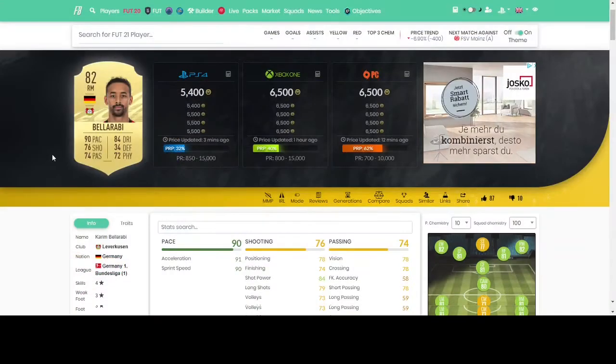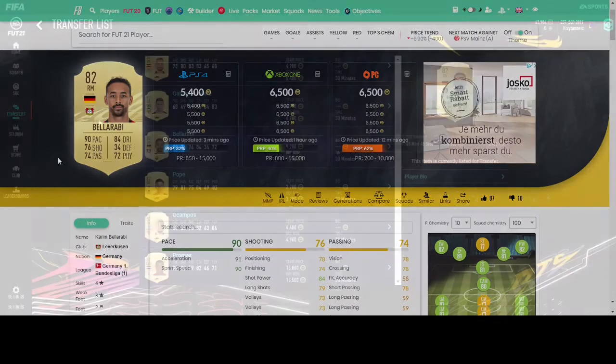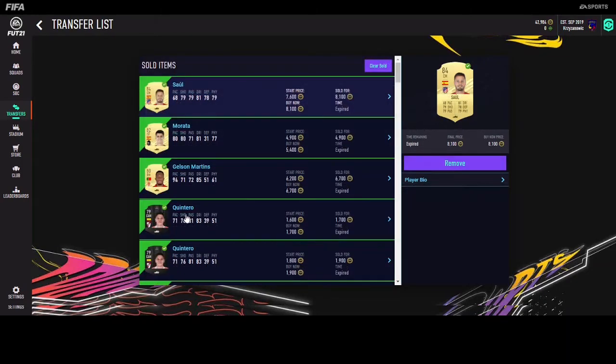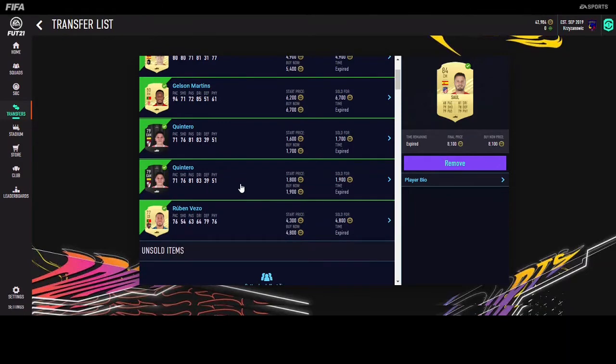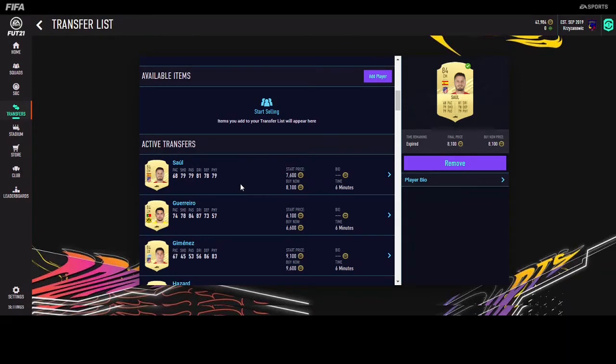How am I getting to my 20 million transfer profit? For example, I buy Bellarabi for 5.4 to 5.5k and I will sell him for a 9.2 start price up to 9.7. Sometime in the future he will sell and I've got nearly 4k transfer profit. Currently I have like 51 players on my list. Saúl, Morata, Gelson Martins, and Ruben Wetzel have already sold overpriced, and I already bought them again and put them back on the list for nearly the same price.